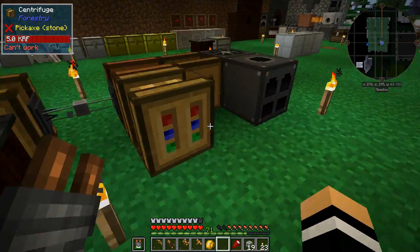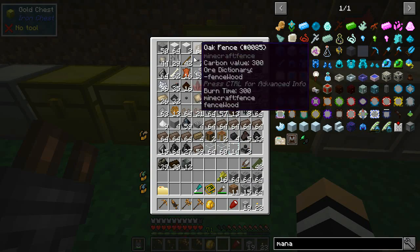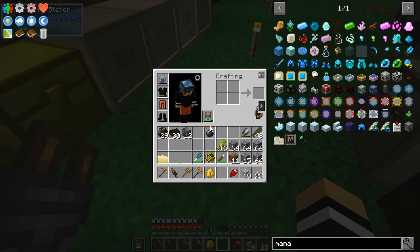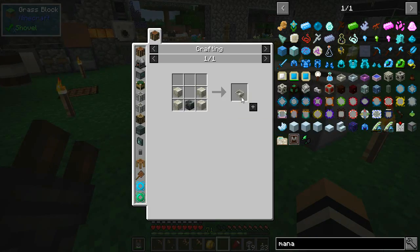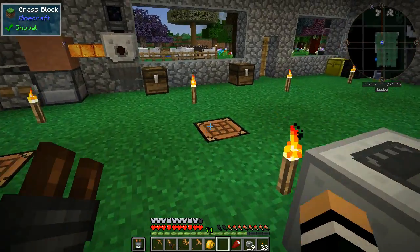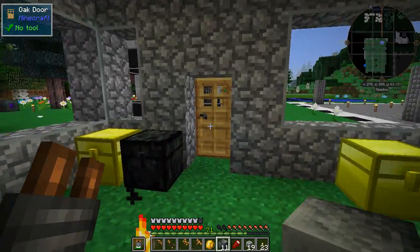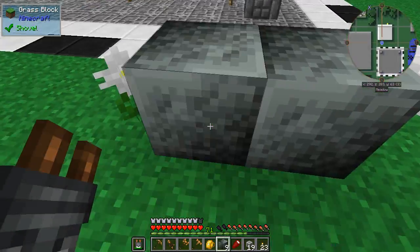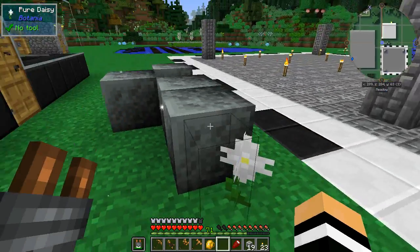Now we just need a flint for the runestone symbol. Let's only make what we need. Greenstone symbol crafted. Now for four living rock — I'm only going to make what we need since I have a feeling these will be needed for other things. One, two, three, four — that'll do.